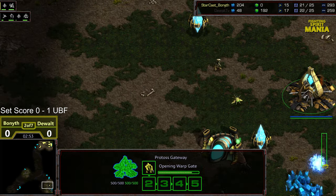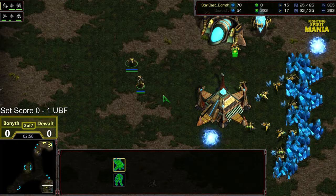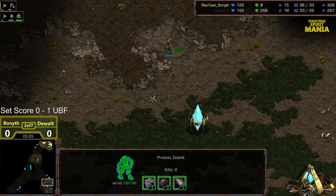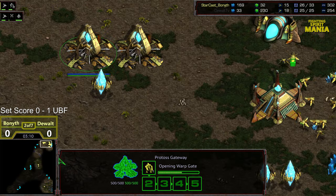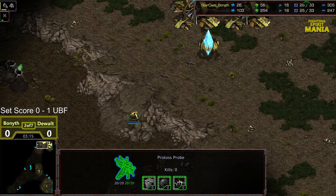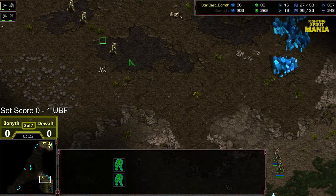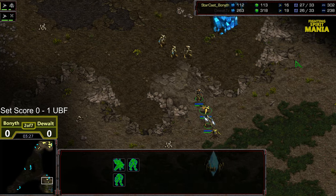He's queued up a second zealot, so he might be only on the 3-zealot defense. We have seen the 3-zealot defense actually work out really well for Dewalt and put him economically ahead in a lot of these builds. He does need to have the wherewithal to position and blockade the ramp. This probe is going to find that 2-gate, and 2 more zealots are actually queued up. 2-gate spotted. A dragoon is being produced, so it wasn't 3 zealots — it's just going to be the probe alongside.